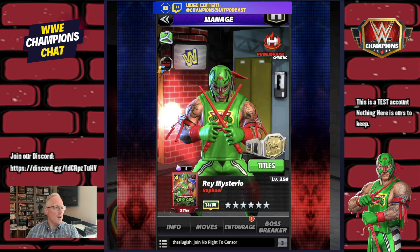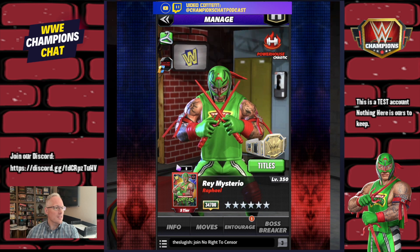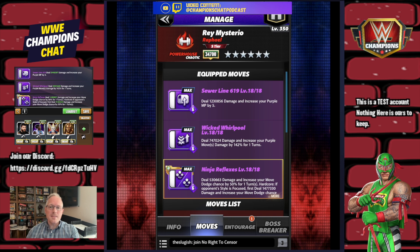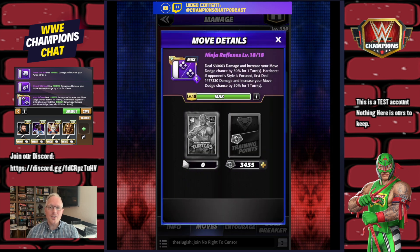The first move set is triple purple. Six MP Sewer Line 619 deals 1.2 million damage and increases your purple MP by five. The Wicked Whirlpool is 6 MP purple, deals 700k+ damage and increases your purple move damage by 142% for one turn. Then Ninja Reflexes at 6 MP deals damage and increases your move dodge chance by 50% for one turn.